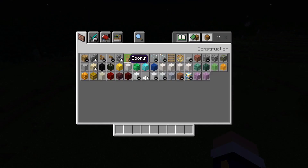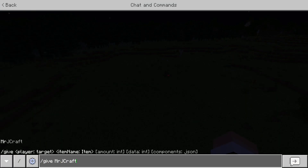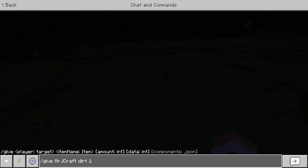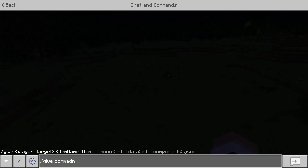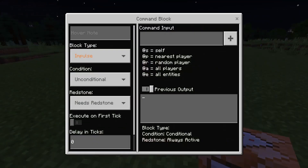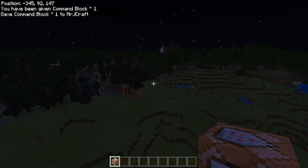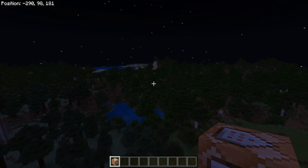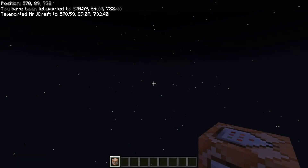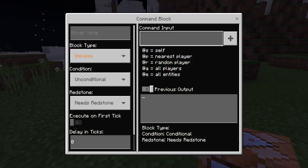Let me set up a simple command — just a give command to give me dirt. I need to get myself a command block. I'll leave this command right here. Actually, I think this might be the spawn chunks, so they might stay loaded — I'm not entirely sure about that. I want to fly away a little bit to get away from spawn and set it up over here.